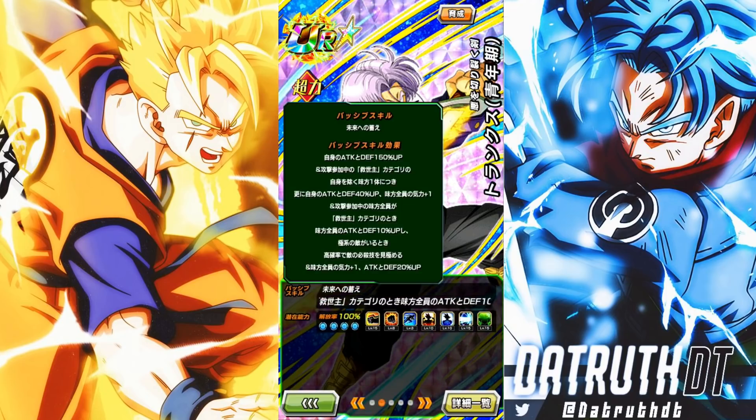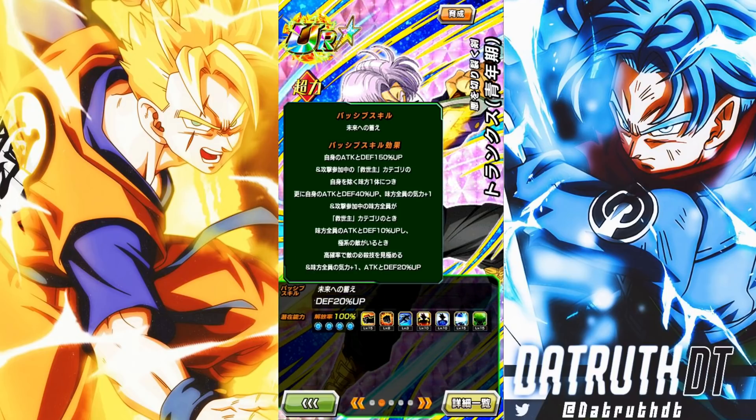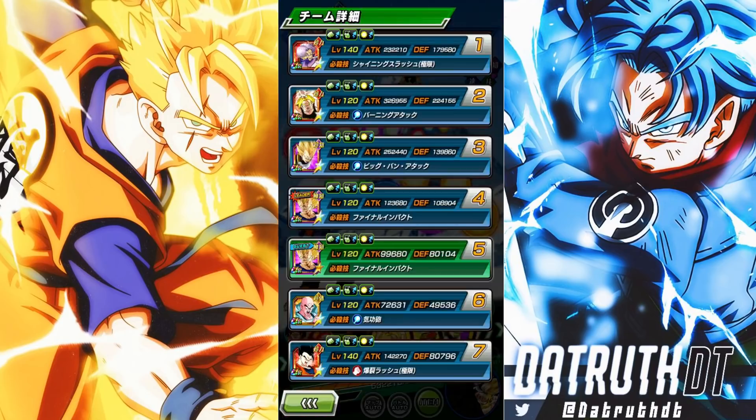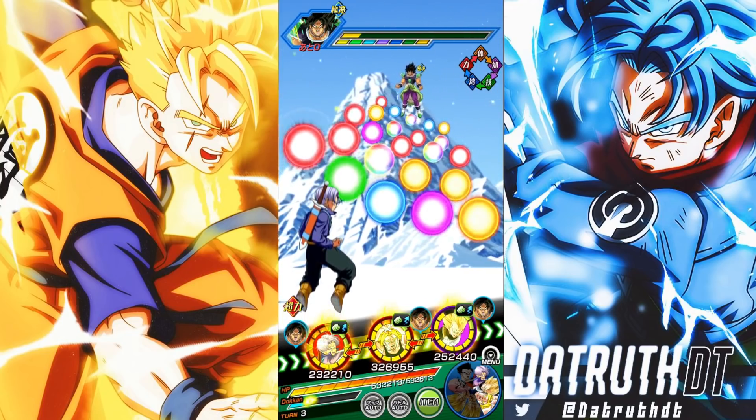The important stuff to know is that he gives a baseline support of 1 ki and 20% attack and defense. He gives extra ki per Savior category ally on the rotation, so it can get up to 3 ki, plus an extra 10% attack and defense if all allies are on the Savior category. So on a full Savior category team, Trunks is giving 3 ki and 30% attack and defense, which is solid. Trunks also has a high chance of activating the scouter if there's an extreme class enemy.